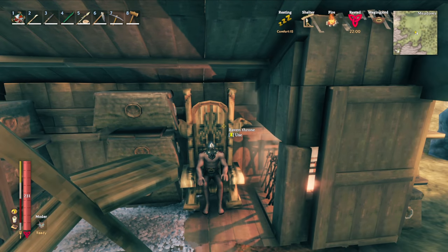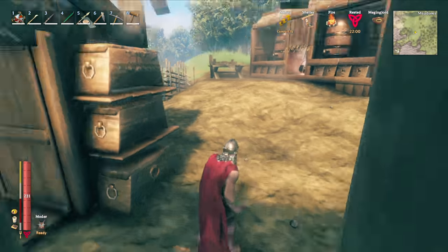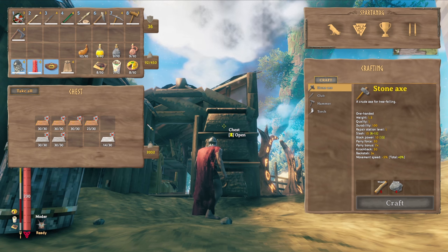Welcome back to another episode of Valheim. In this episode we are going to be going down to the Ashlands. I want to start setting up portals all around the world, just so we can be prepared for when they drop more content. Before we head out, I want to get some supplies.